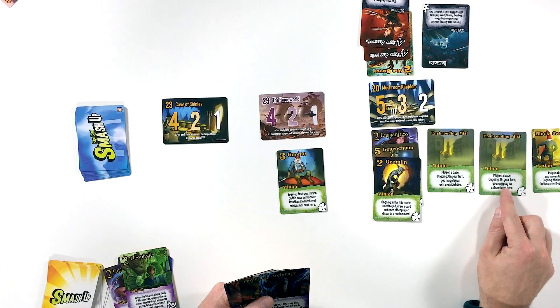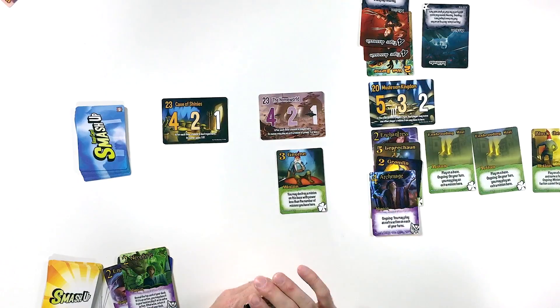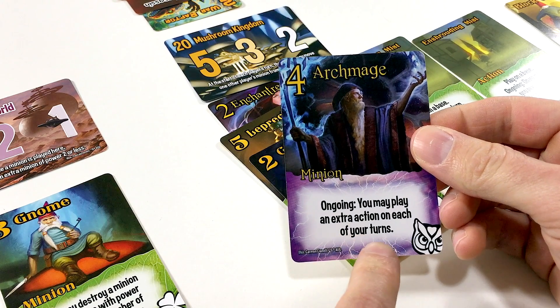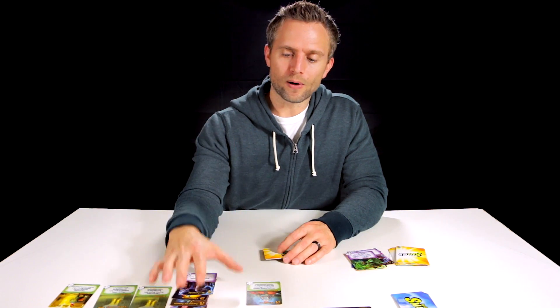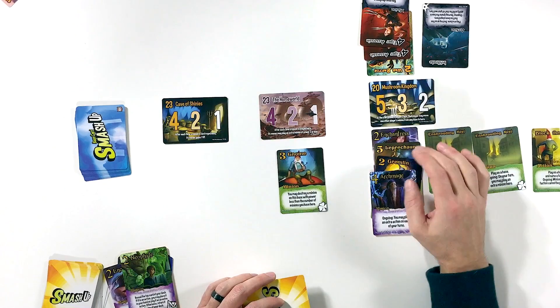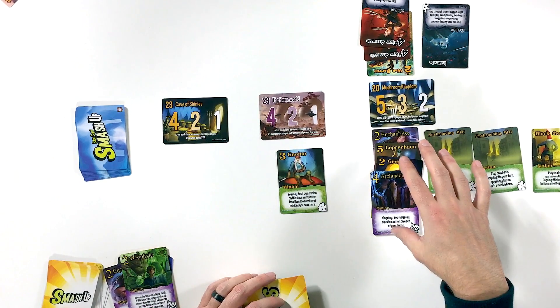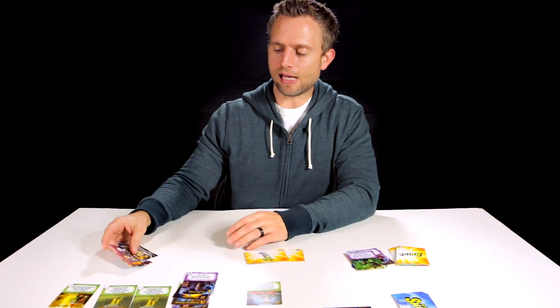Playing the Archmage breaks this base — this base is destroyed. Dinosaur Ninjas have 10 power, and Wizards Tricksters have 13. The base is scored, taking the score to 5 and 3 — that's 8 total, and we said we're playing to 7 victory points. So for this game, Wizards Tricksters were able to pull it out. Short game — they may not have won if we'd gone the full 15 victory points, but I just wanted to give you a good, quick turn-by-turn demonstration.